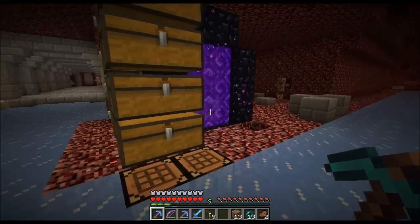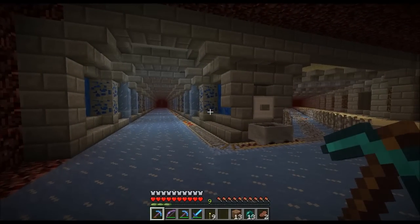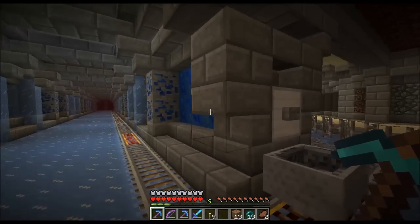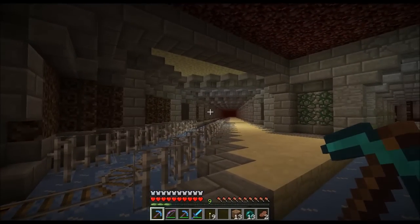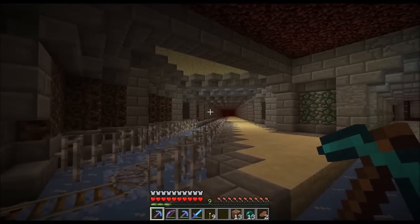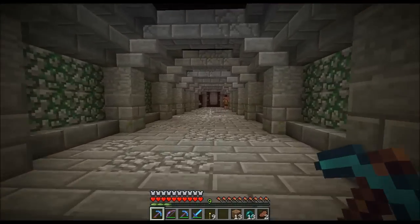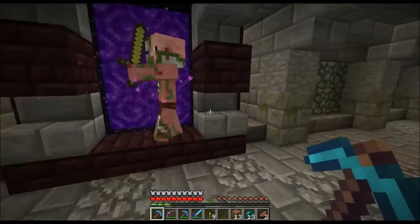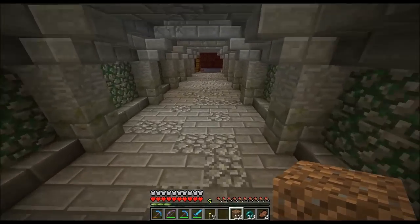My plan is to have a tunnel for each location it goes to. This one goes to a snow biome where I do my ice collection. This one goes to the stronghold to access the end, the ender farm, and also the nether fortress with the blaze farm. This little one goes to the pickup area for the mob collection. It has ice underneath for quick travel so you can just sprint jump.